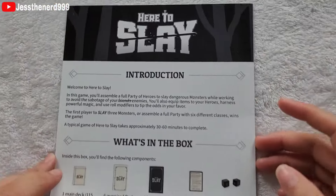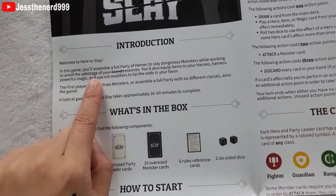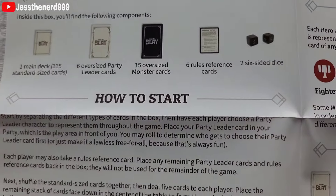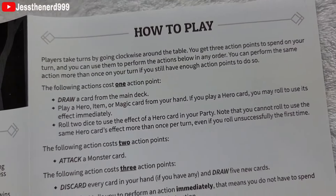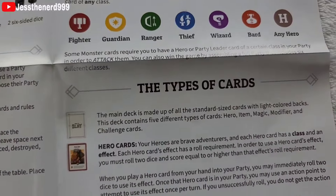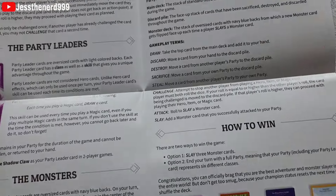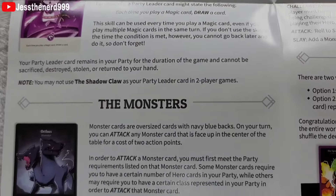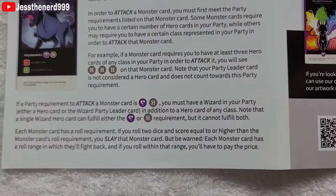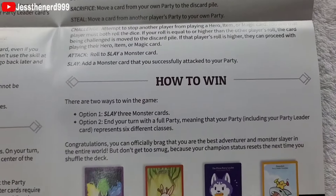Everybody's favorite part — the rulebook. It folds out. So the introduction covers: how to start, how to play, the class symbols, and the type of cards. On the back we have modifier cards, challenge cards, the party leaders, and the monsters. There's also an example, important terms, gameplay terms, and how to win.